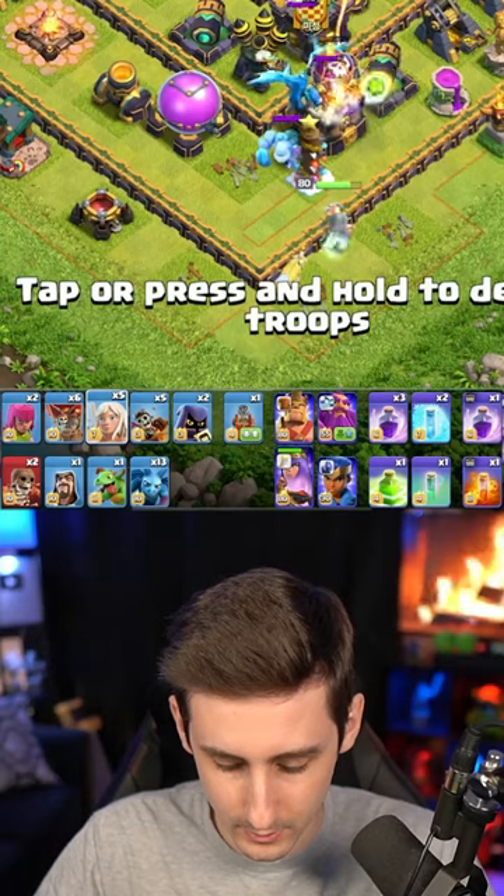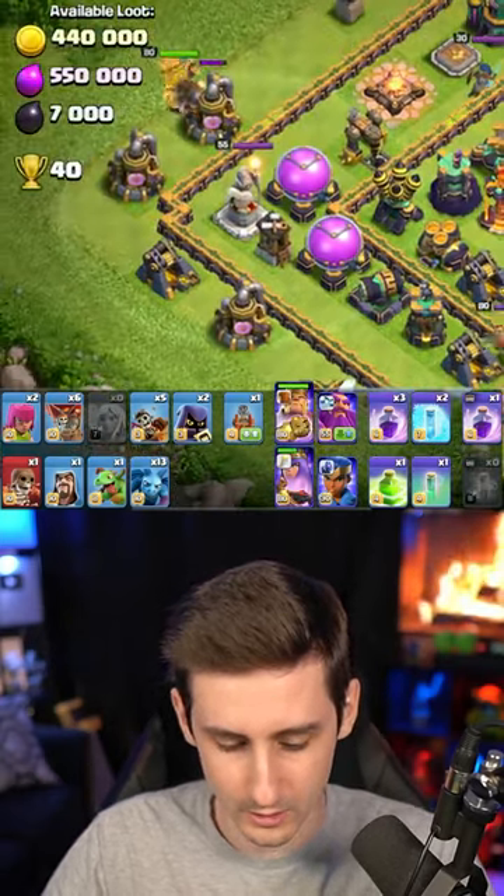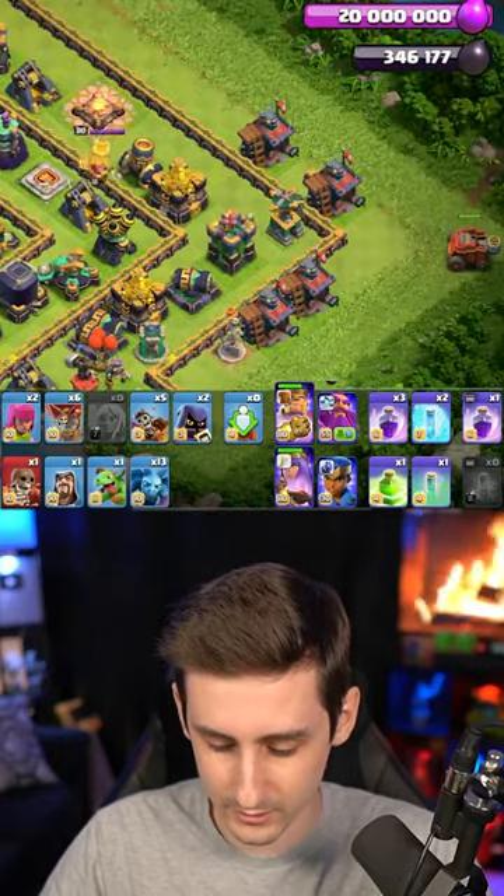The queen is down south. Let's drop some healers and a poison spell to deal with this. We'll get the king in like so. If I'm going to do that, I'm going to have to do a flame flinger into the freeze.